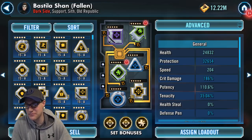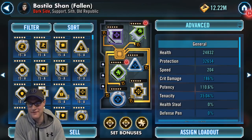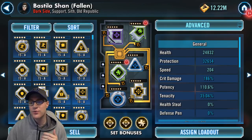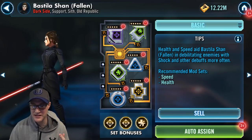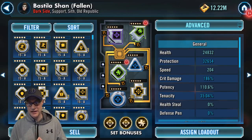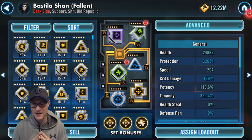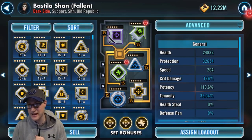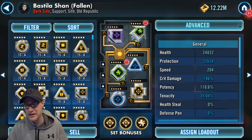Do I have my best mods on her? No — I actually flipped a few around for Grand Arena the other day and didn't want to change them back. I'm farming more mods now and want to get everybody up as high as possible. When we go into the basic recommendations, it says speed and health sets — yes, that's true, you want her to go very fast. But I also want potency. When I had my potency set on her I had her at around 242 speed, and that wasn't even my six-dot mod set. So you do want to mod her for health so she can survive, and you want to be able to stick those debuffs.